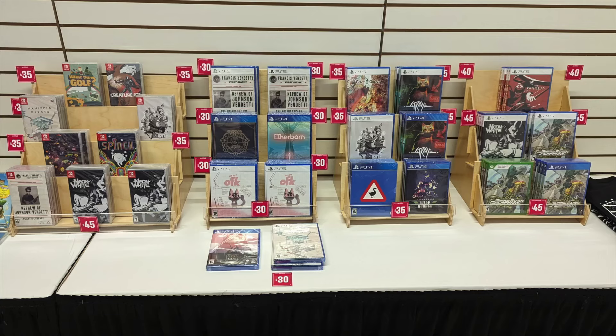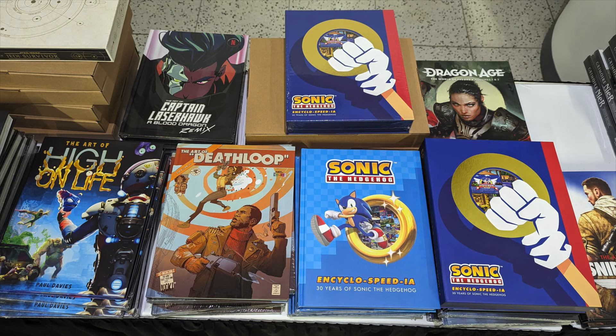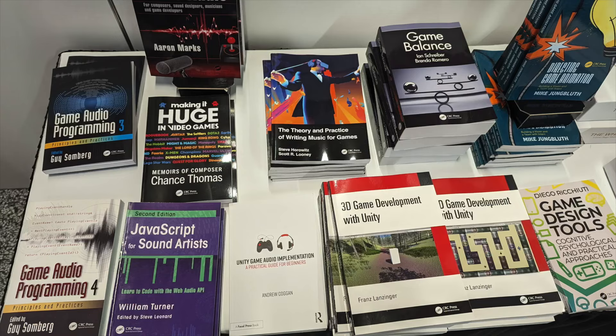There's a store where you can get lots of cool merch, physical games for sale, and even books. My book, How to Make a Video Game All By Yourself, was not there this year, but if you go to GDC in 2025 and beyond, I hope you'll see it — it's my goal to get it in there. So check out the store and pick up something cool if that's what you want to do.